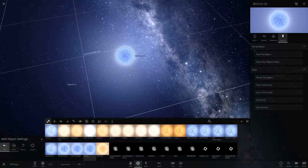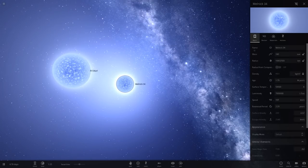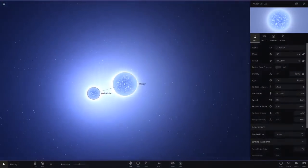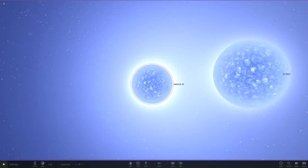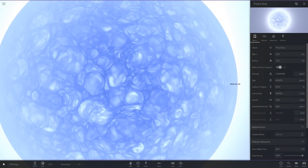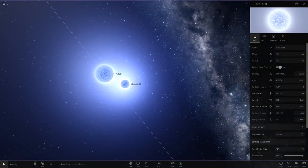Comparing it to R136A1, it is a little smaller, which makes sense since it has less mass and isn't as luminous. R136A1 is more of a beast, but these two are pretty dangerous nonetheless. I'm pretty sure both of them would engulf the solar system. Even the pistol star - I still need to research that. I believe the radius I put in is correct.